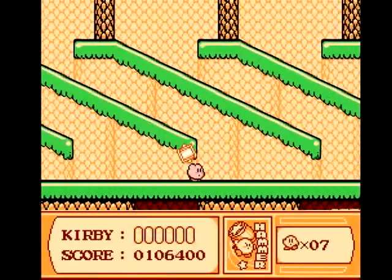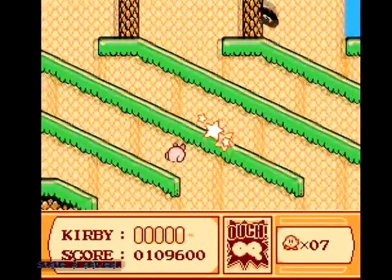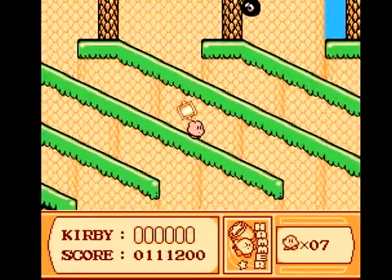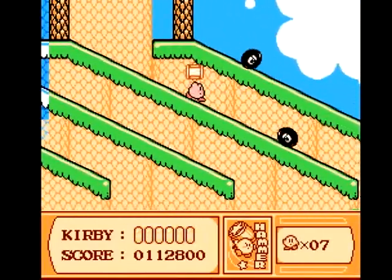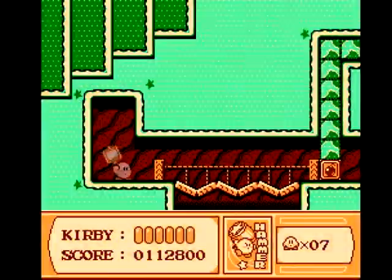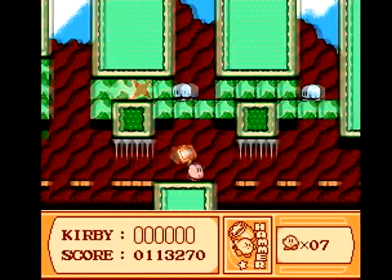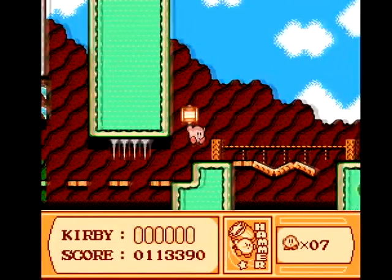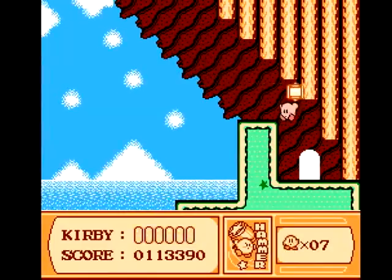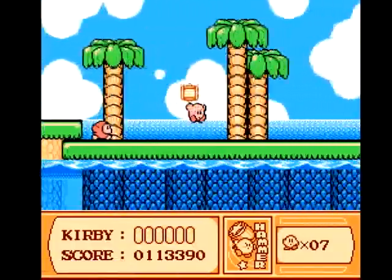We've got to be careful here to not lose our hammer power. I think I'm just going to make a save state here, because if I lose this power I really don't feel like doing all the work to get it back. One can simply go back to the arena and get it again, but that'd just be a waste of time. Safe state again, just in case — I really do not feel like doing all this again.